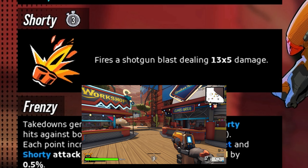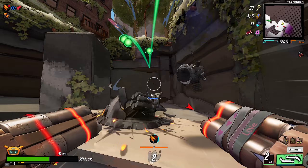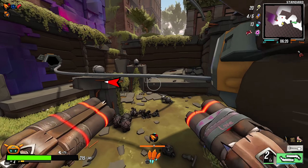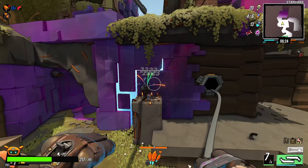Class number three is Commando — the explosive-focused class. The primary is a rocket launch with a little bit of homing. Secondary is Shorty, a shotgun blast. Your passive, Frenzy, generates stacks of Fury from eliminations and damage against bosses. Having Fury increases your fire rate, reload speed, and your rocket and Shorty attack speed.